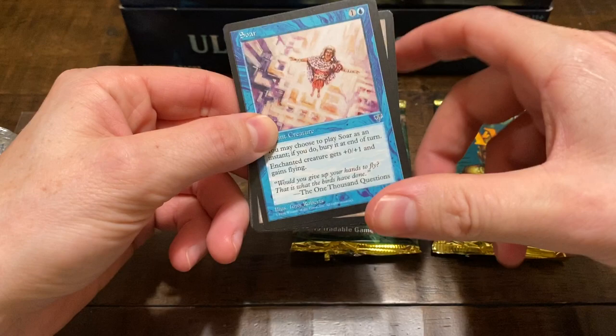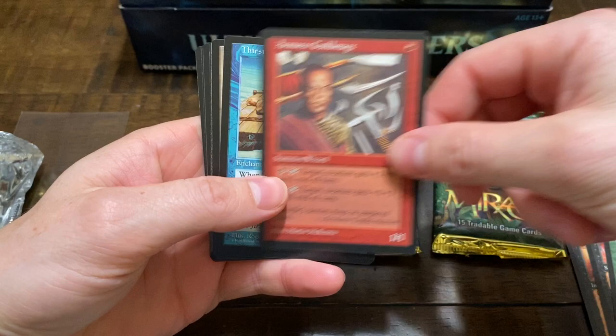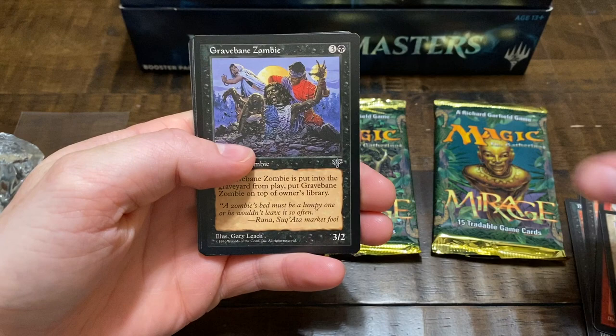The rares are in the back — the fourth card from the back. You've got Bone Harvest, Restless Dead, Tranquil Domain, Guild Mage, and Thirst.